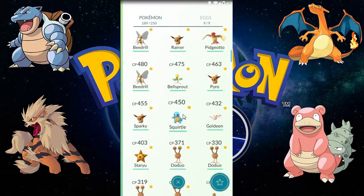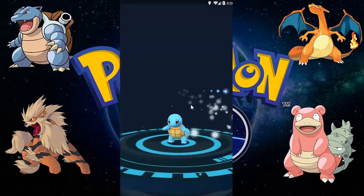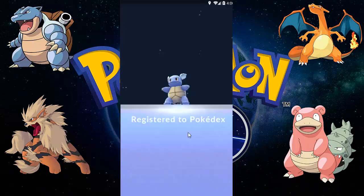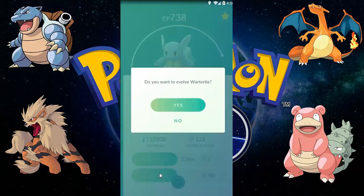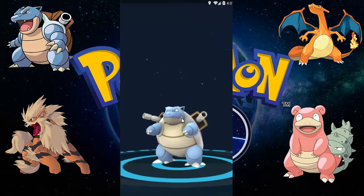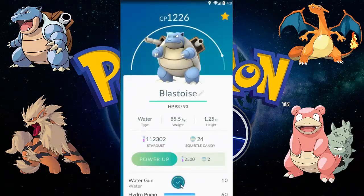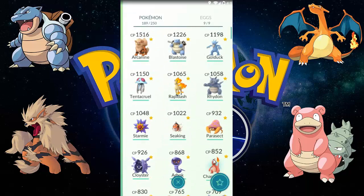Let's evolve this Squirtle of 450 CP — a Water type turtle Pokémon. It evolves into Wartortle of 738 CP. And let's evolve this Wartortle again into Blastoise — everybody knows Blastoise with two cannons on its back, the third and final evolution of Squirtle. It's a Blastoise of 1226 CP, which is not bad!